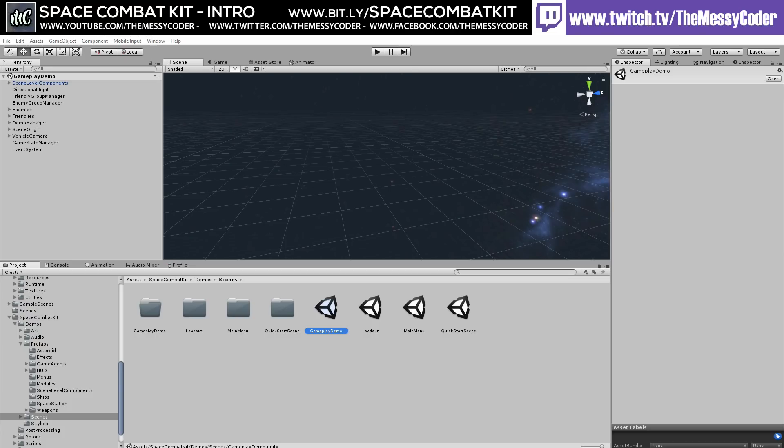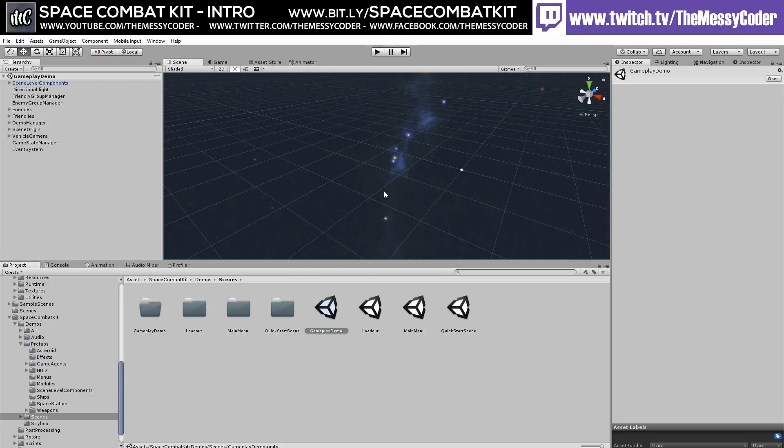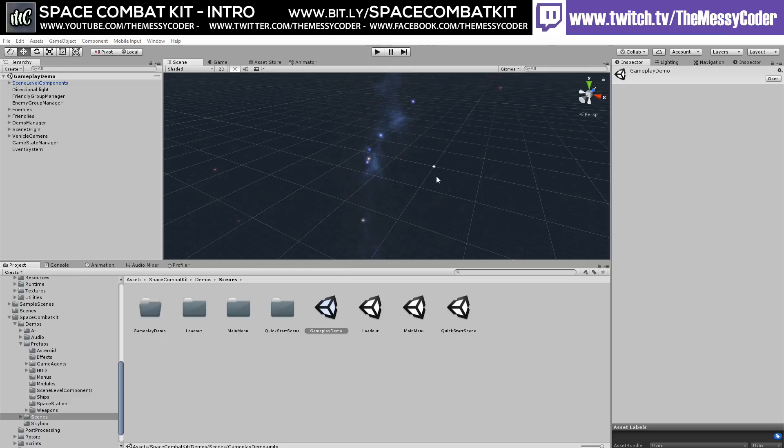Here I am inside Unity playing about with the Space Combat Kit from VSX Games. I saw this on the asset store and I immediately thought: Cinti Studios — I could actually do something with the Cinti Space Kit. So I contacted the developer of VSX Games.